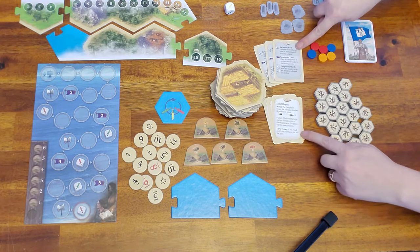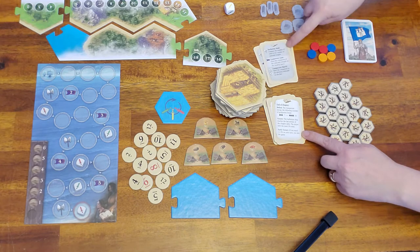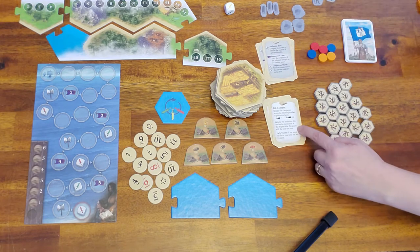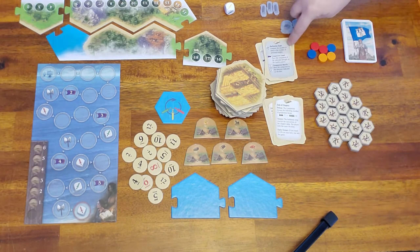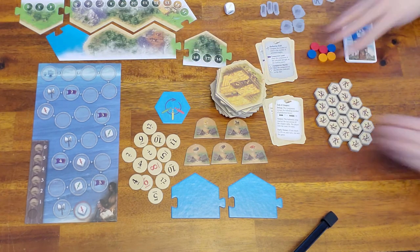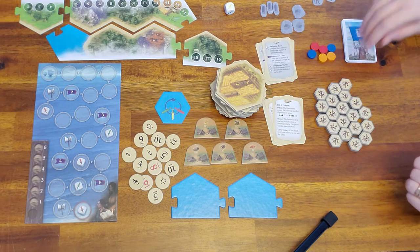Each player gets chapter cards. They just explain things in the chapter — how it ends and the symbols that are on there. Just a quick reference. It also comes with new hex pieces.